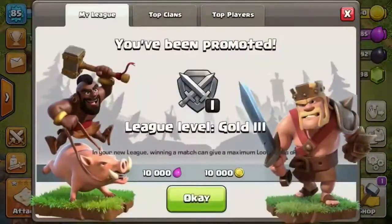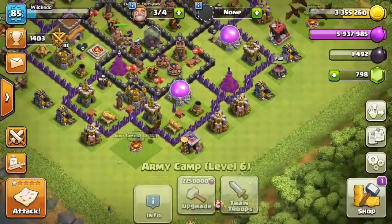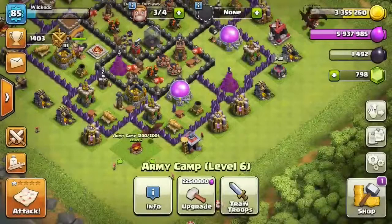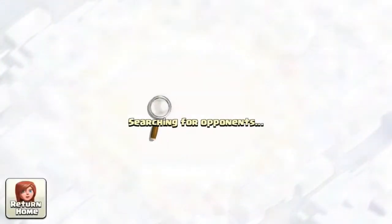For the next army — the one I'd use to push to about crystal one or crystal two — you want to do mass dragons, two lightnings, a rage, an earthquake. Normally you definitely want to carry balloons with you when pushing, but right now I don't have any and I'm not going to get on my other account to donate to myself, so I'll just show you how this one works.